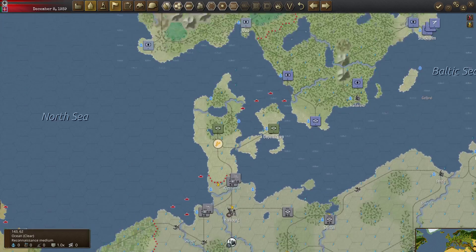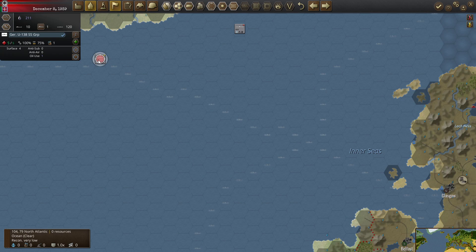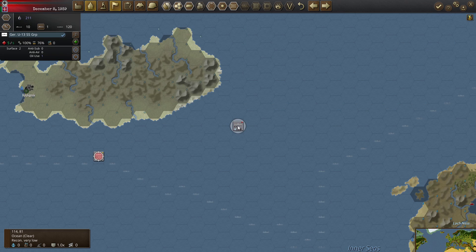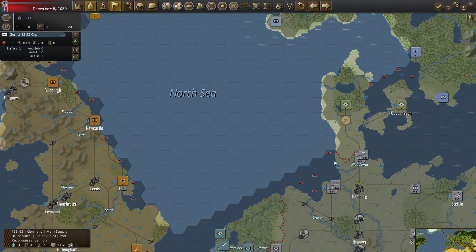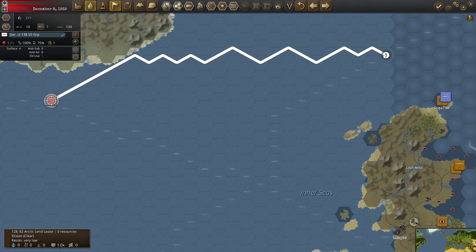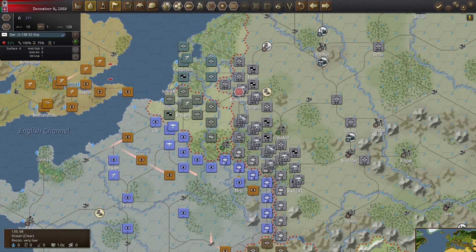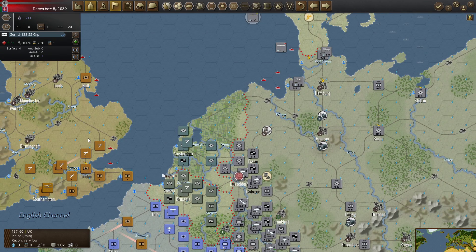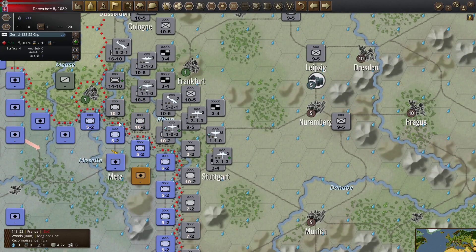We sunk three convoys — very good! I don't know why these units are still showing out of supply. We're heading back. I don't know if this is a winter effect I'm not used to, or maybe I messed that up because I thought we were in supply since we started the turn in a port with supply. That is unexpected behavior.